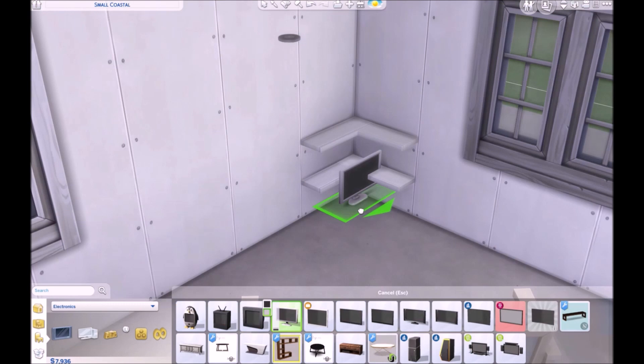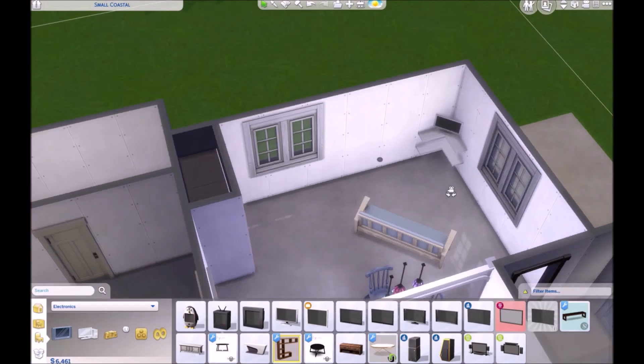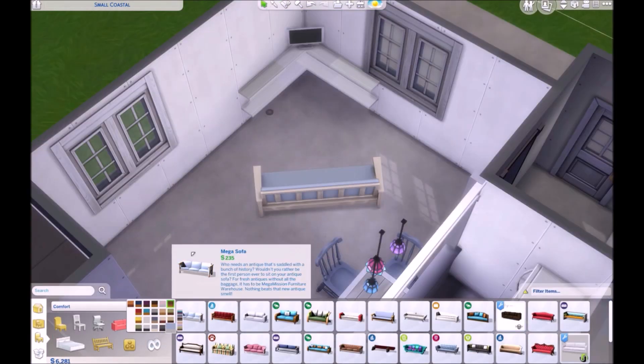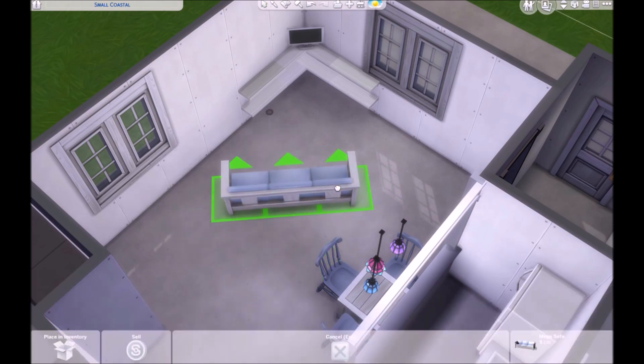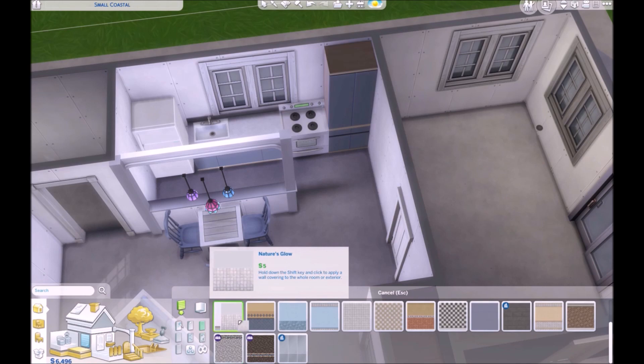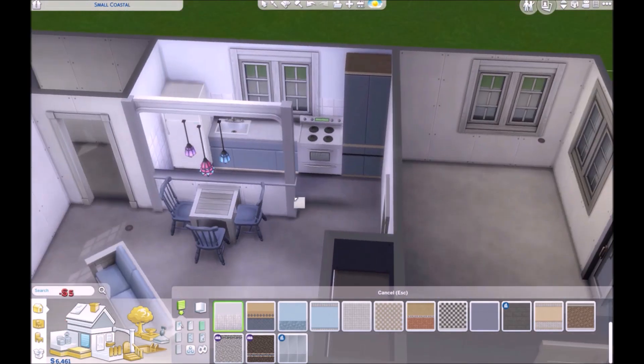So aesthetically for the inside of the house I wanted to stick with a lot of white and blues for the main part of the house, and then the bedroom and the bathroom are a little more pastel — at the very least the walls are more pastel in there. I absolutely love this little house so much.